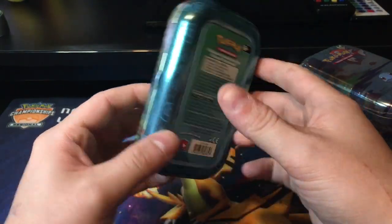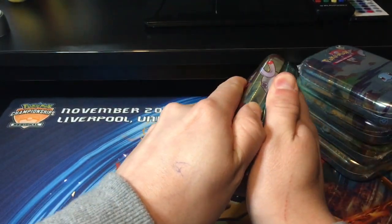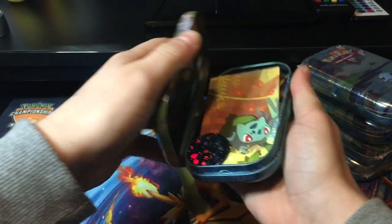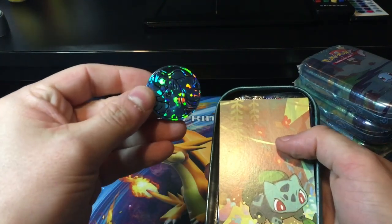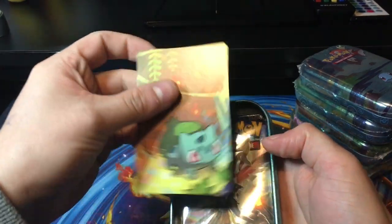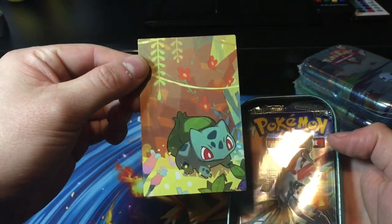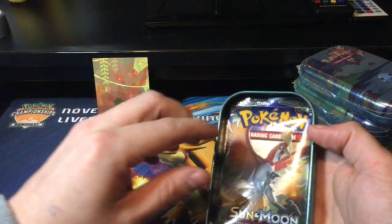I haven't actually looked at any openings of this or looked into what you actually get inside, so this is the first time for me as well that we'll find out what's inside. They're pretty tough to open though. So here we do get a Ninetales coin - very nice. We do get the card, which I guess would make the large picture as well, so we'll pop that to the back and build them up as the series goes along.